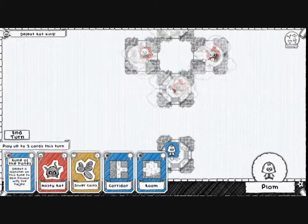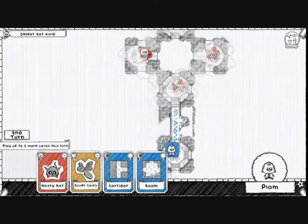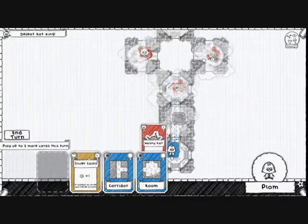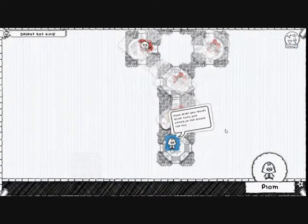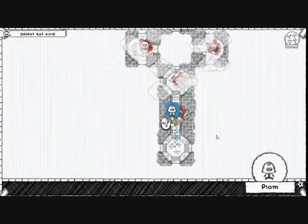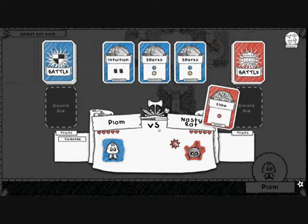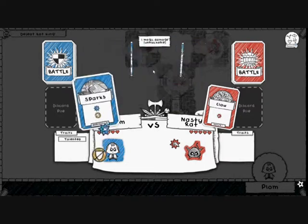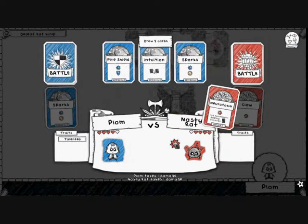First, let's show off the Rune of Fates — defeat a monster on this rune to gain a favor with the Fates. This is a new mechanic. Let's fight a nasty rat and get some silver coins. We'll attack with Sparks. We both have 5 health, so this could be a bit tricky.